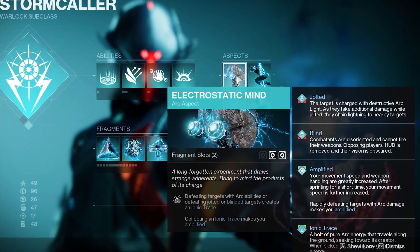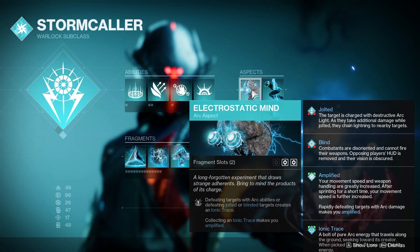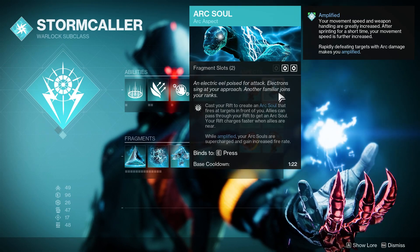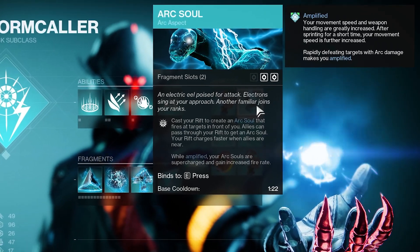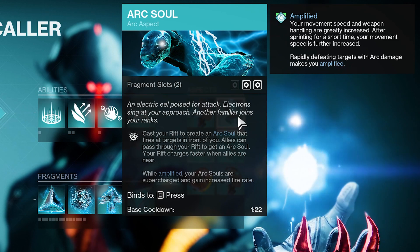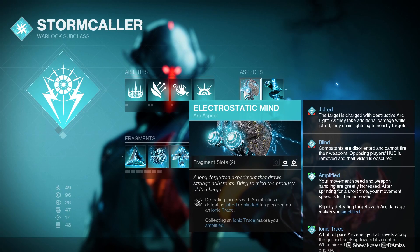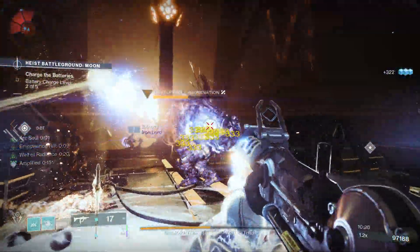We're going with Electrostatic Mind — defeating targets with arc abilities or defeating jolted targets creates an Ionic Trace, which will make you Amplified. We're going to be Amplified all the time with this build, so we'll always have that increased movement speed and weapon handling. It makes for really nice, quick and fluid gameplay. Second aspect, we're going with Arc Soul. I just love having that Arc Buddy with me — it racks up so many kills, does so much damage, clears out all the trash mobs. When we cast our Rift, we get an Arc Soul. Allies also get an Arc Soul, plus our Rifts charge faster around allies. And while Amplified, the Arc Souls get a buff with increased rate of fire. Really nice synergy here between Electrostatic Mind and Arc Soul — combined with the increased movement speed, you just fly around the entire room and clear out all the adds.